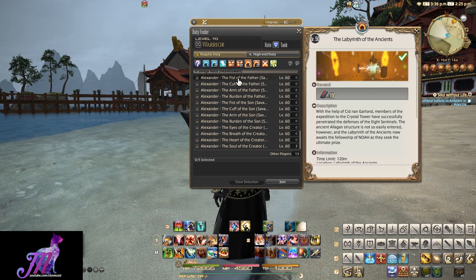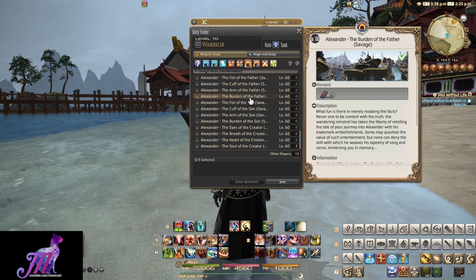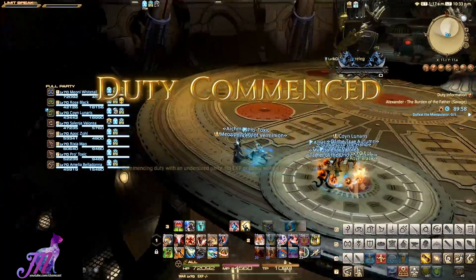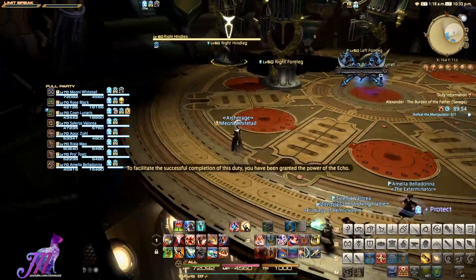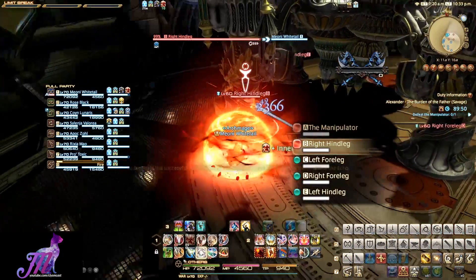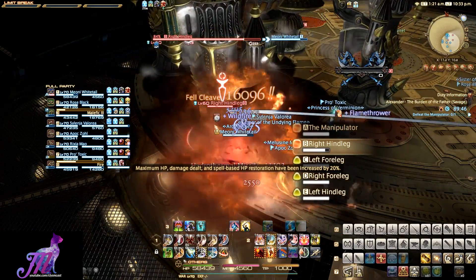So how hard is this content unsynced with a party? There are occasional groups in Party Finder, so let's make one. In short, it's some of the easiest content you can go back and do, making this mount farm incredibly easy. Get a full group of 8 people around 340 average item level, and you can practically skip everything that could be a massive issue ordinarily.